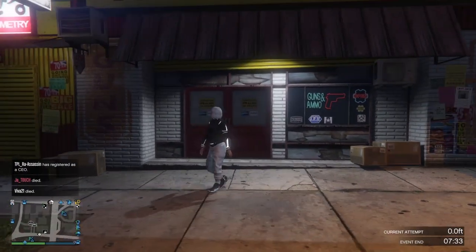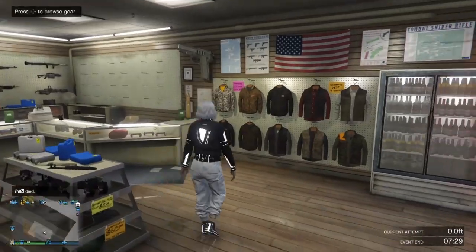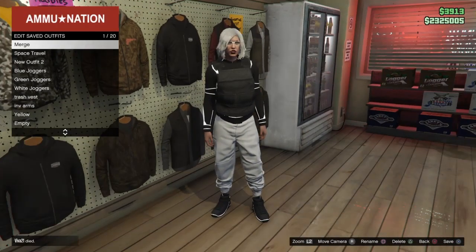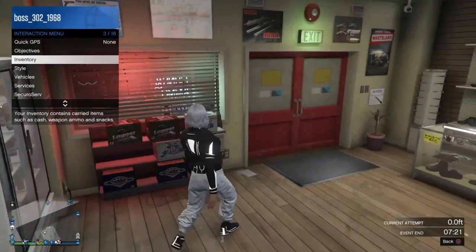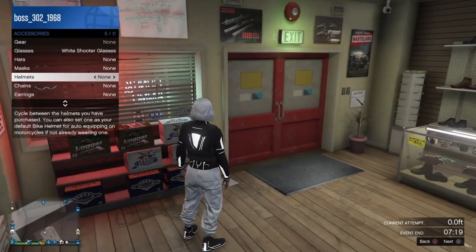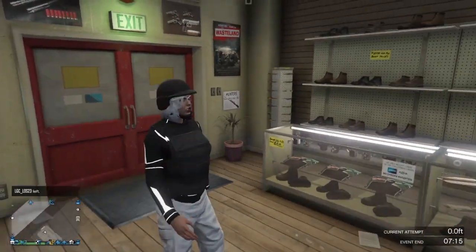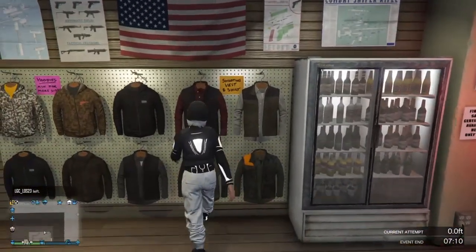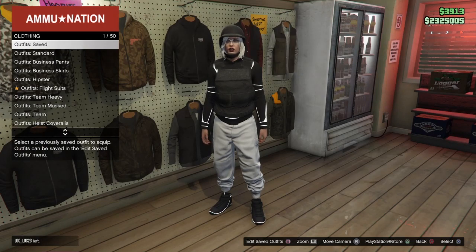When you spawn back in, you should have the outfit as you see here. Go to the Ammu-Nation store and save it. Once you've saved it, you can put on whatever you want — I'm going to put on a black bulletproof helmet to make it look better. Pretty much easy as that, we're done! Hope you guys liked this video — this has been your boy Frosty, back out with another GTA 5 modded outfit. Hope you guys enjoyed it, and I'm out. Peace.